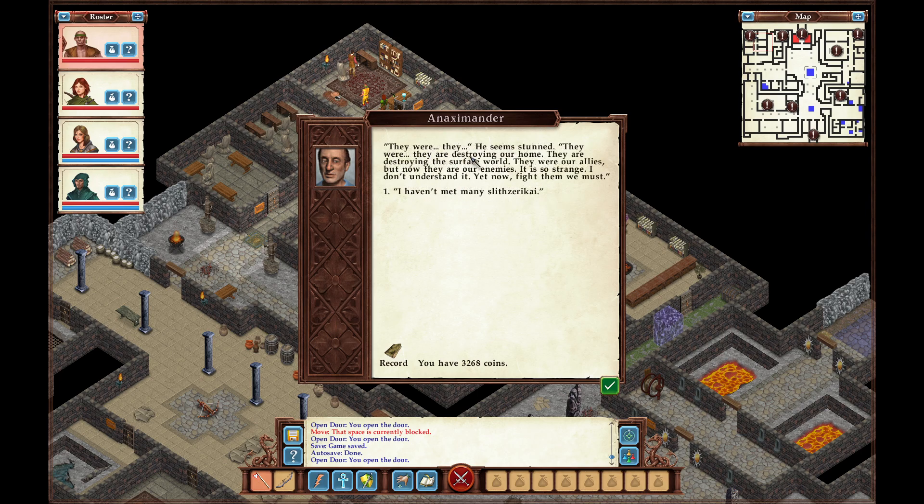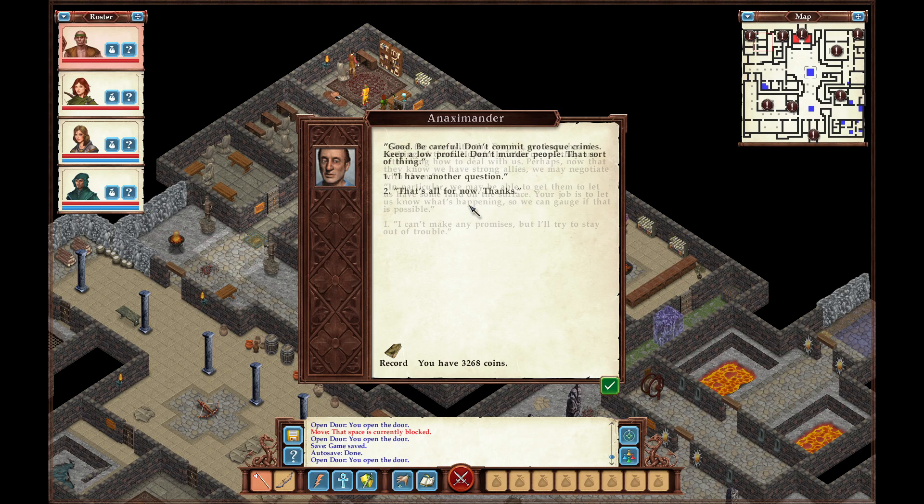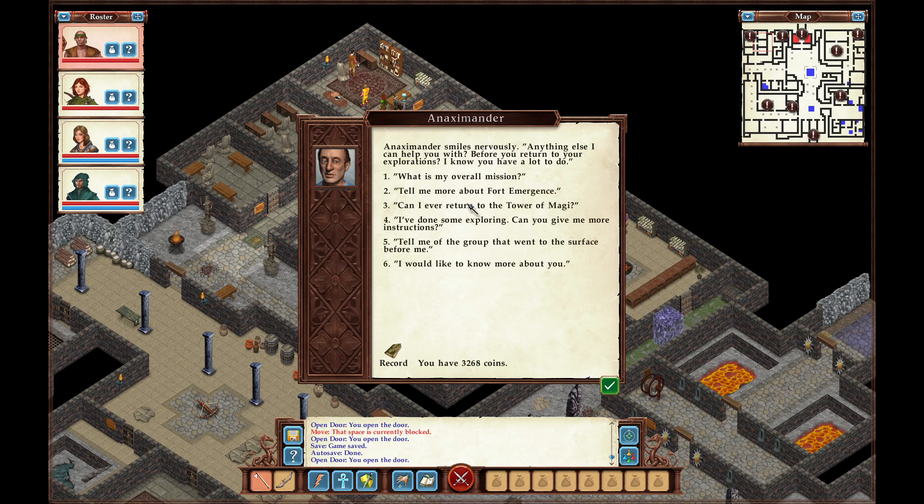They are destroying our home, they are destroying the surface world. They were allies but now they are enemies — it's so strange, I don't understand it. Now we must fight them. Can I ever return to the Tower of Magi? The Tower was seized by mighty demons — we lost control of the portal. We need you to analyze the situation; go to the Portal Fortress immediately.